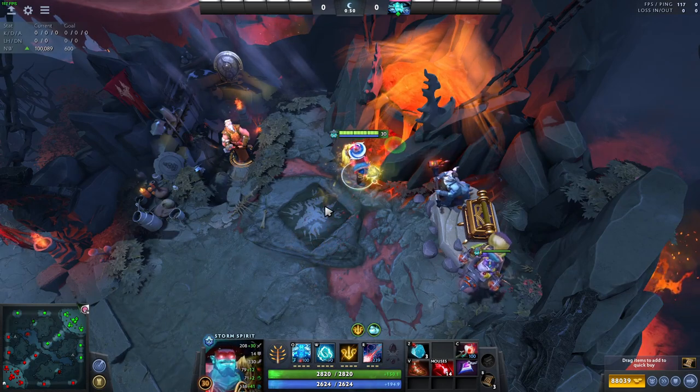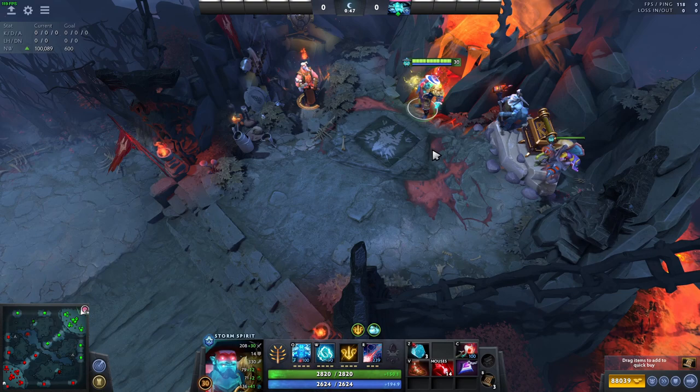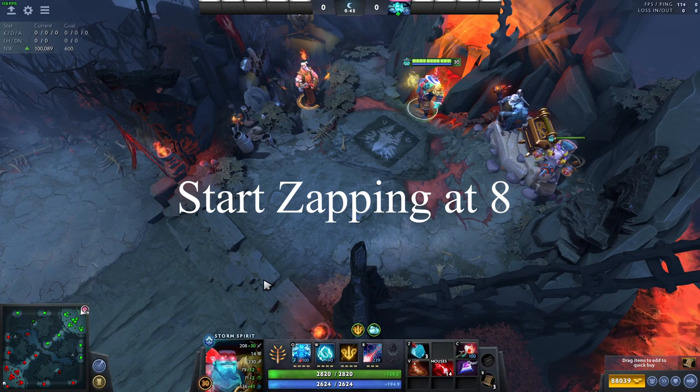At the Dire side, it's the same thing. Position yourself like this, and then the spawn areas will be A, B, C, D, and E. Don't forget to add the Roshan kills. From the Dire side, make sure to start zapping when the enemy's spawn cooldown is turning to 8.